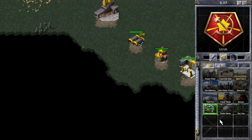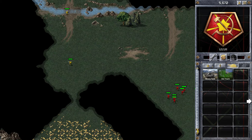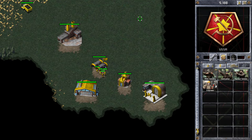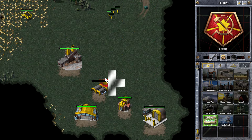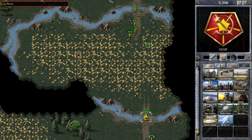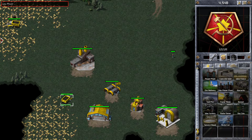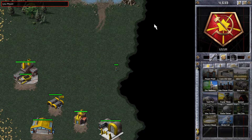I'm going to be building my MCVs really early. I'm going straight for the service depot, I'm going to build a single ore truck, and then get a couple of MCVs out. You can see our enemy is going for a few infantry at the start and they know exactly where my base is. I've queued up some ore trucks and then I'm going to be producing MCVs and then tanks.